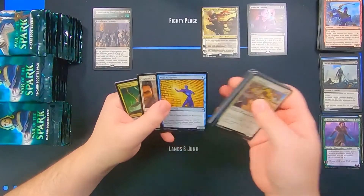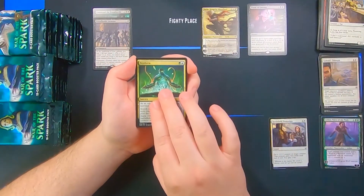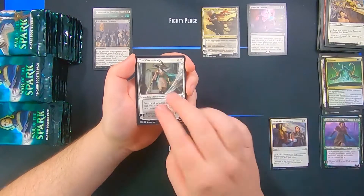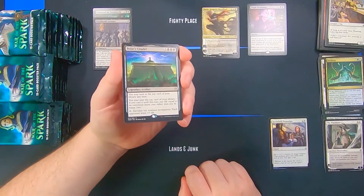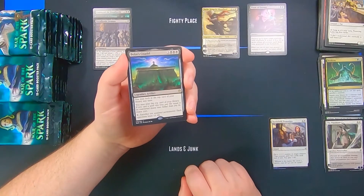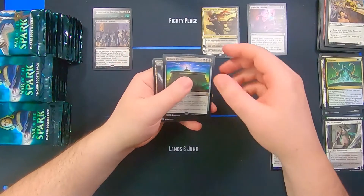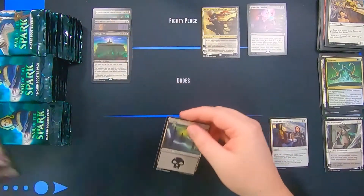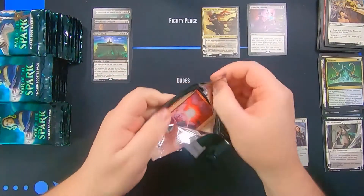Gideon's Triumph, Neoform, The Wanderer, and Bolas's Citadel. This one's not so playable in limited in my opinion — it's just a little bit too hefty for what it does. But still a black rare, so we're now five for five on playable black rares for our sealed pool.